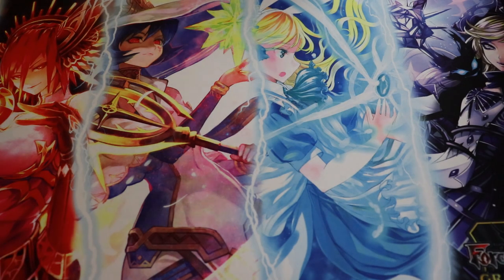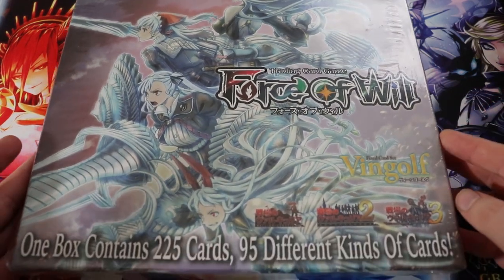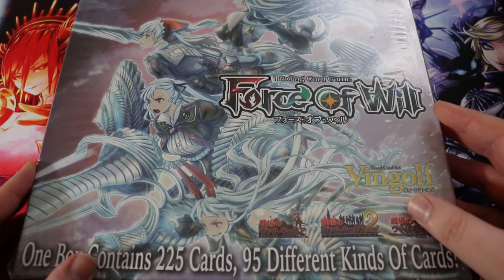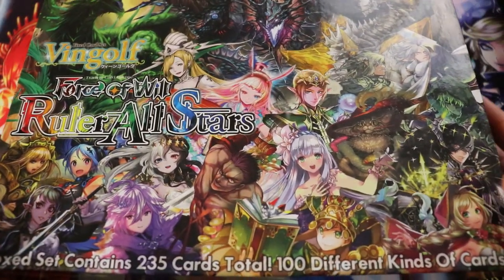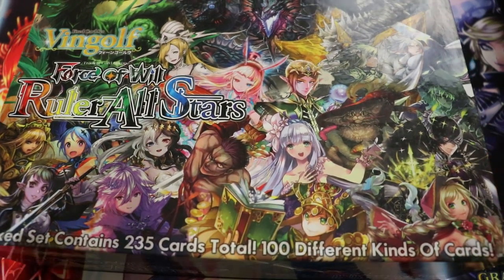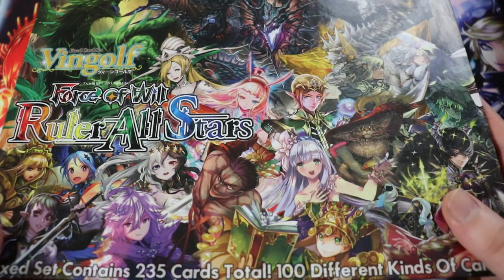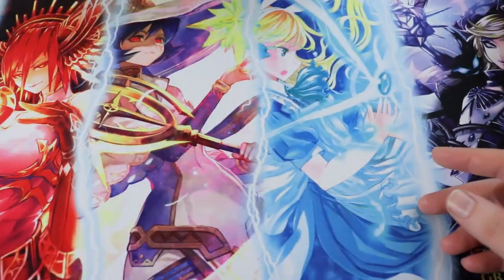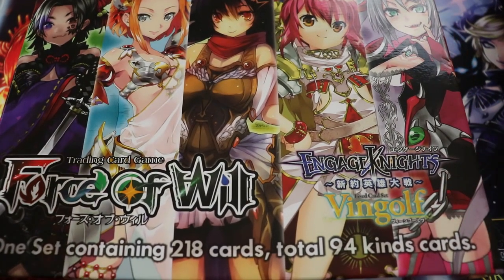Now let's talk about the Vingolf products. There are currently three Vingolf sets. Vingolf 2 is the Valkyria Chronicles one — it's a box set, so you know what you're going to get. There's also Vingolf 3, which I'm going to pull on screen. If you can get it for a reasonable price, it's amazing. I love the Vingolf 3 Ruler All-Stars — it's my favorite Force of Will product ever made. The art is fantastic, all the cards are really good, and you can make some really fun decks.